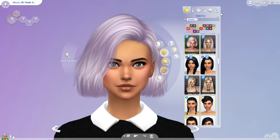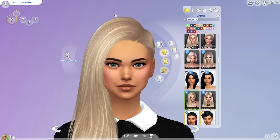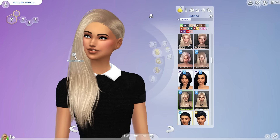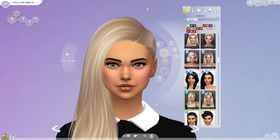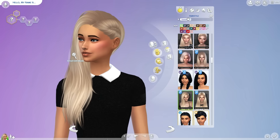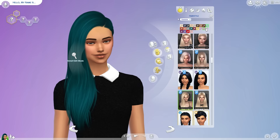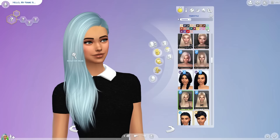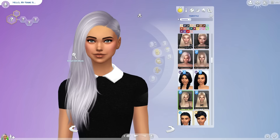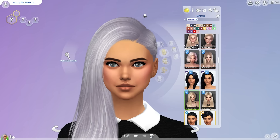The next one is Honey. It's this side-swept hair with a little braid. I used it a lot in my previous videos and you guys were always asking me who created it, where to find it, and the link — so here it is. It's really cute. It's long but kind of side-swept and I really like it. It's different — it's not just a normal long hairstyle.